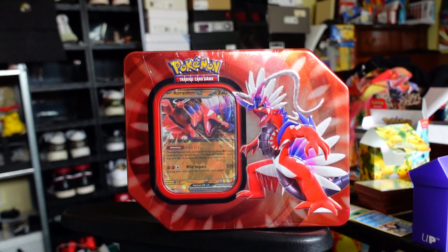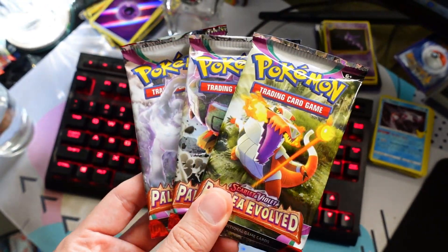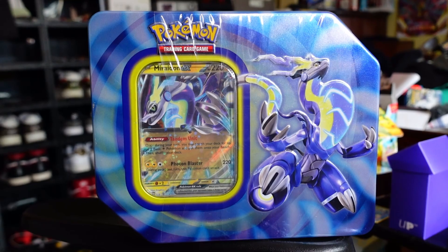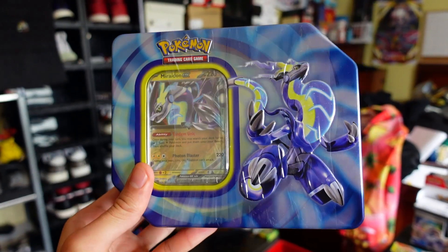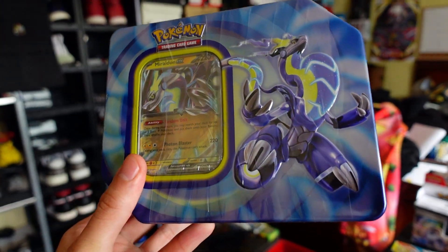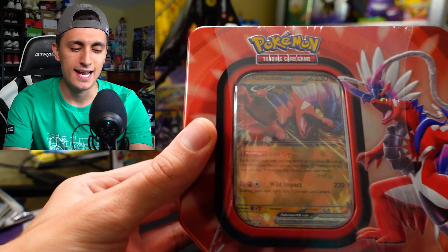Today we're opening up the brand new Pokemon TCG Koraidon EX tin, and we also have three bonus packs of Paldea Evolved. We did just open the Miraidon EX tin on the channel and got some pretty decent stuff, so you might want to check it out. We're giving away the promo for that card, and we're giving away the promo for Koraidon EX in this video.